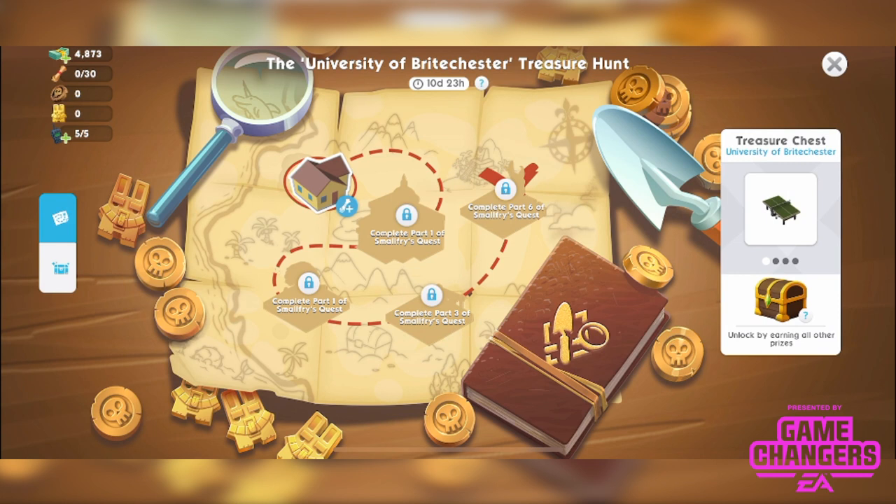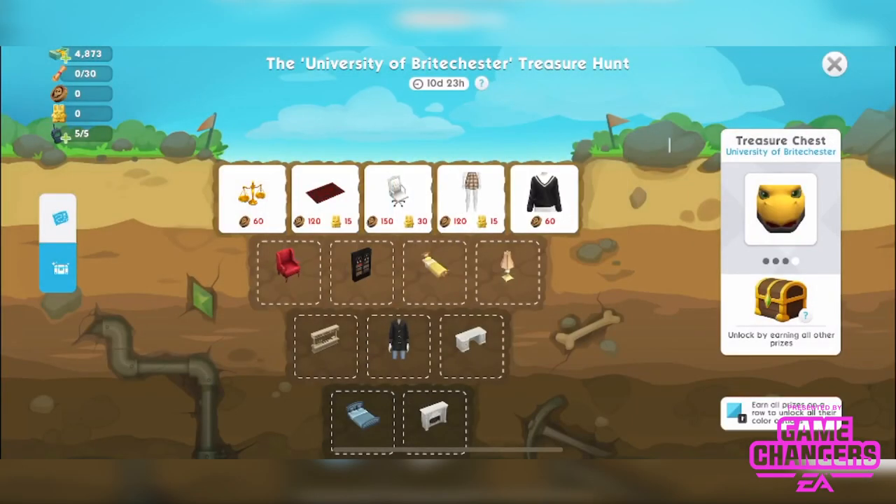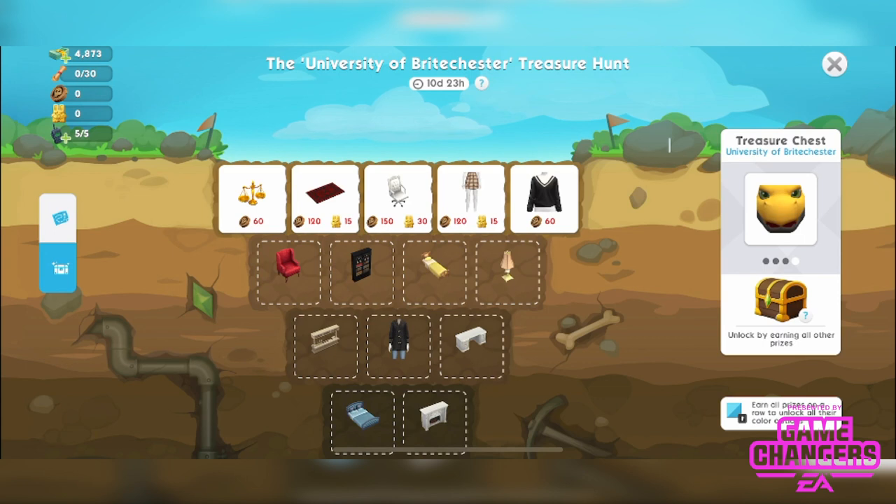Here is our map with some cool music. The home icon gives us clues — that's the only place we can get clues from on this map. The first two locations are unlocked by part 1 of the Small Friars Quest, the third by part 3, and the fourth by part 6. Those are all places where you spend clues to earn ancient relics and golden bunnies. It's an 11-day event, and you can view the full prize line by tapping the icon on the left. You'll need ancient relics and golden bunnies to unlock these items.